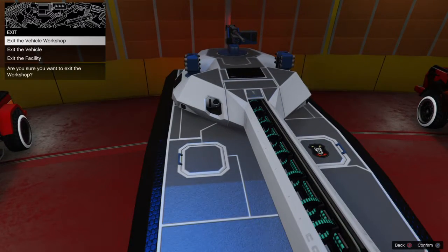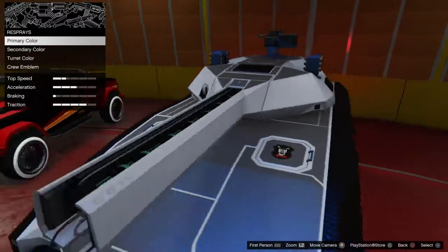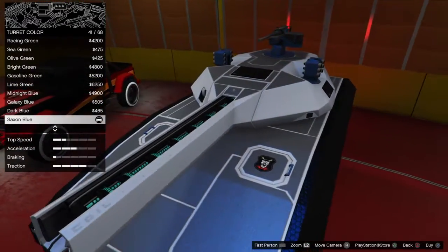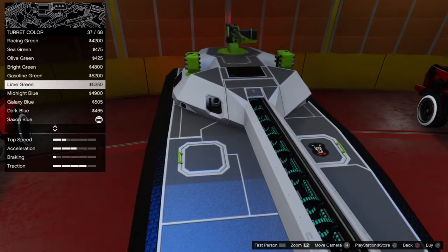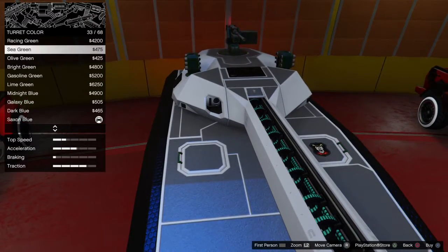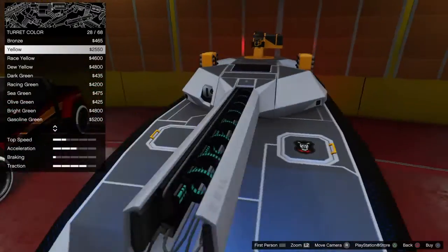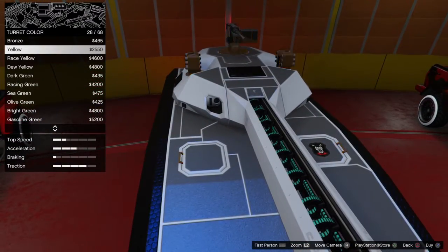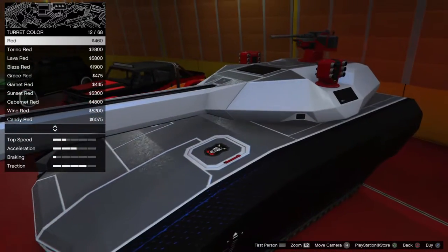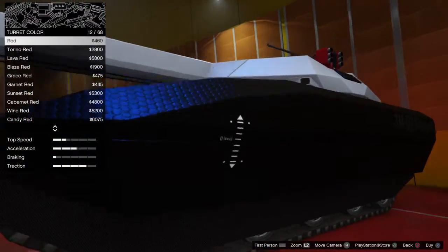I'm done up for a minute. Turret color. Not only the turret, you also get the little handles on the door changed. Let's see — yellow looks cool. I always have to do red though. Red is kind of easy to deal with. Yeah, we'll go with red.